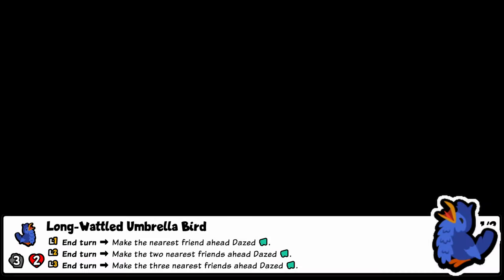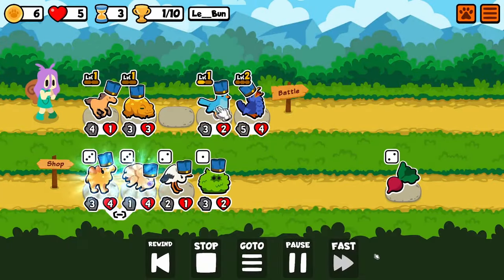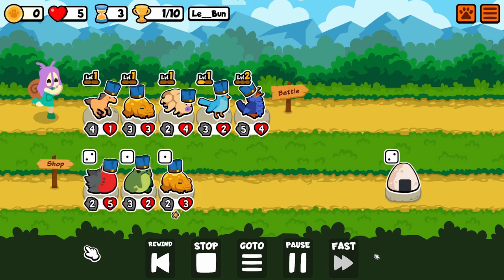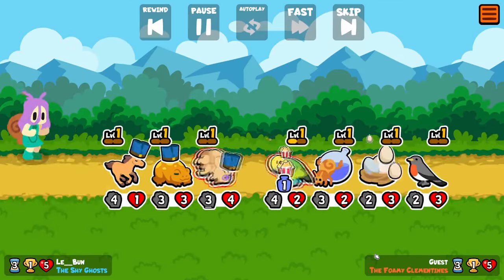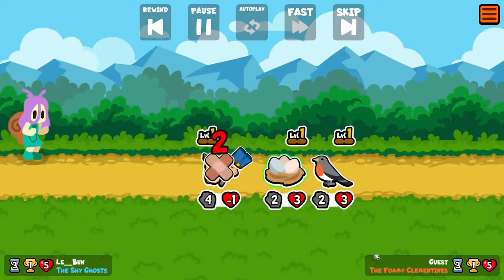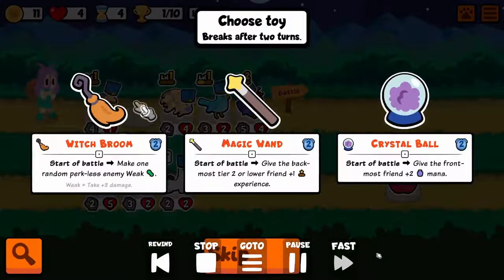The first one you can already see on my team — that is the Long-Waddled Umbrella Bird. It's a tier one pet, and if you're noticing it's not doing anything, it's because I don't have it behind anything. What Long-Waddled Umbrella Birds do is give 'dazed,' which is an ailment that stops a pet's ability from going off, to one, two, or three pets ahead.